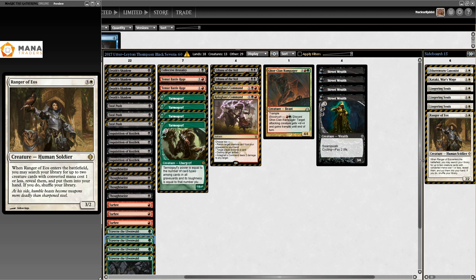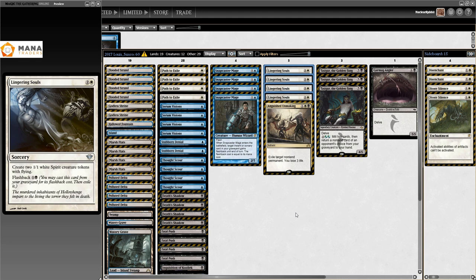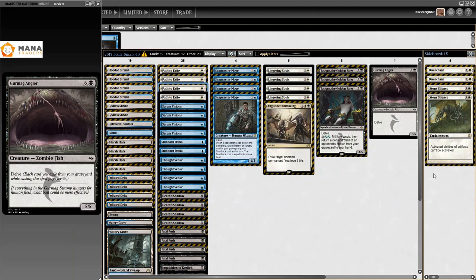Then we have Louis Sasko's list, the first Esper Death's Shadow list I could find, from the 6th of March 2017. Everybody was getting grindier with these Jund matchups, and Sasko just went ahead and played four Lingering Souls in the main - basically what Josh from Latent did as well. Lingering Souls is the mid-range killer and grinder. Four Snapcaster Mages, Path to Exile, plus blue-black Shadow: Inquisition, Fatal Push, Death's Shadow.